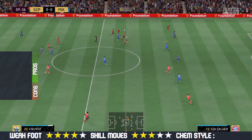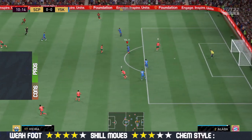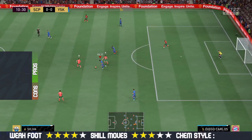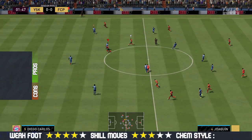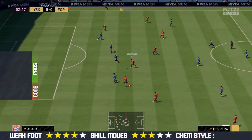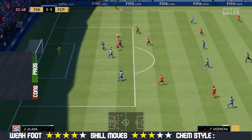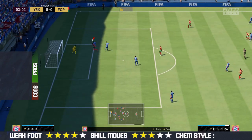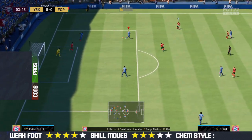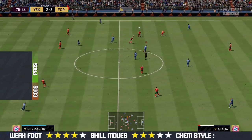I also think he can be used as a box-to-box midfielder. He has got 92 agility and in game he feels a giant — really good agility. Not only his agility, but everything with his dribbling is really good in game: balance, reactions, ball control, and even composure. For his passing, he has got everything you need if you want to play him as a box-to-box midfielder or a center defensive mid — absolutely perfect passing in game.